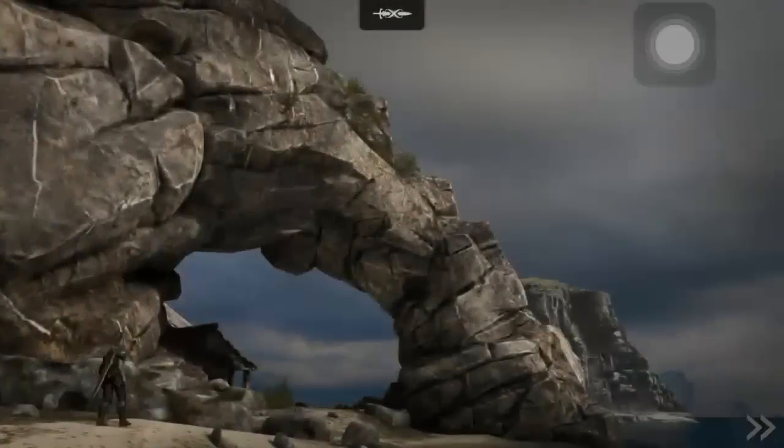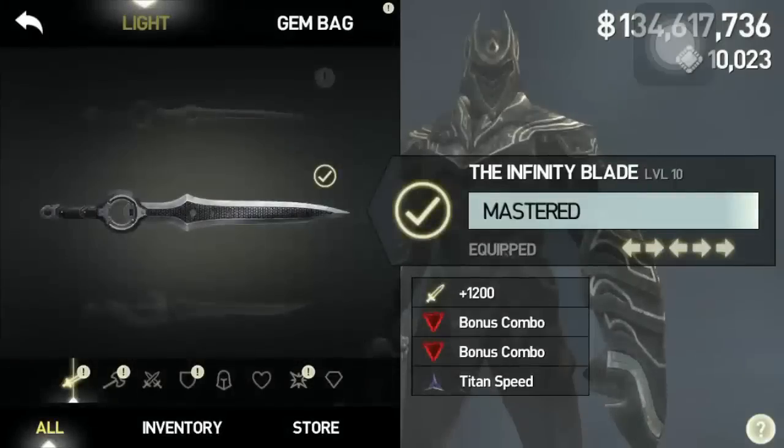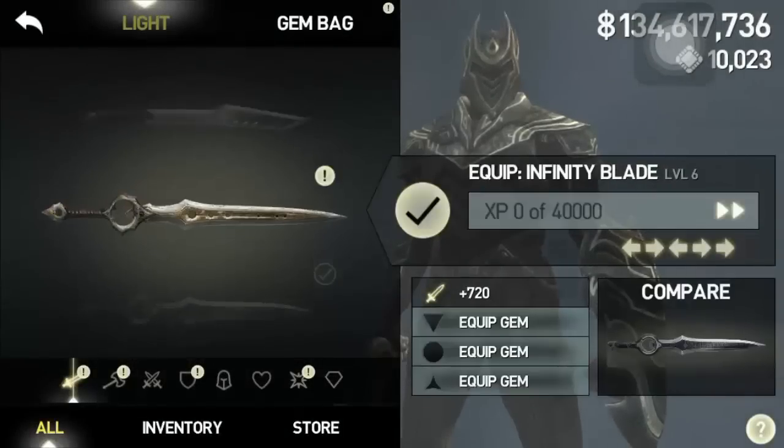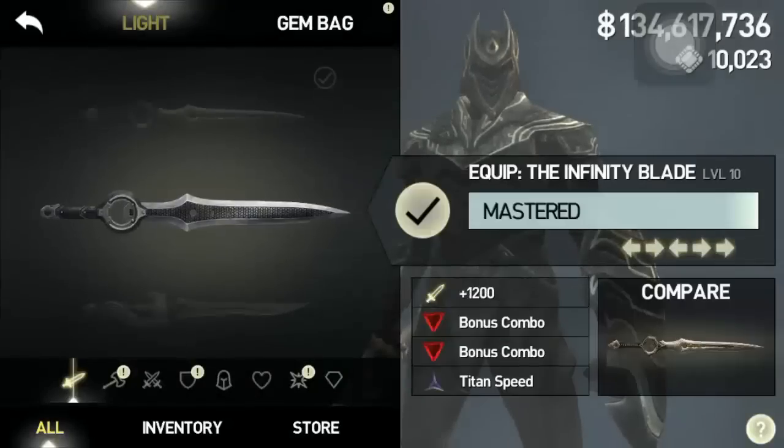So there you go — that's how you get the Infinity Blade. It is a weapon that can be used with both Cyrus and Isa. It has the same bonus combo as the new Infinity Blade.